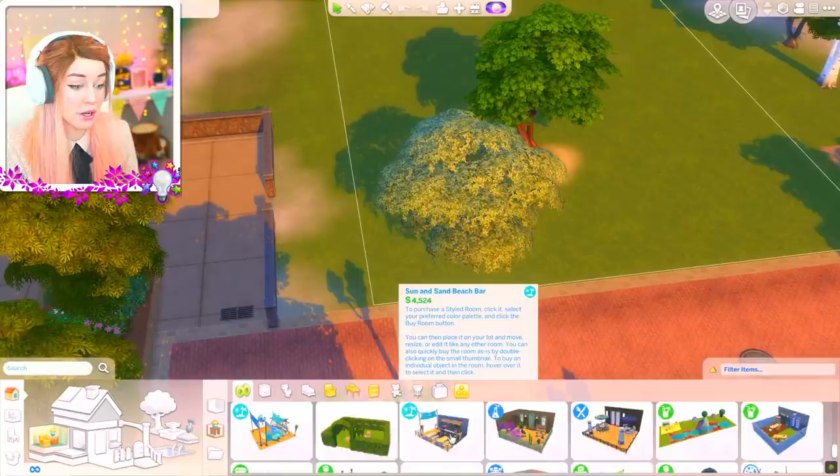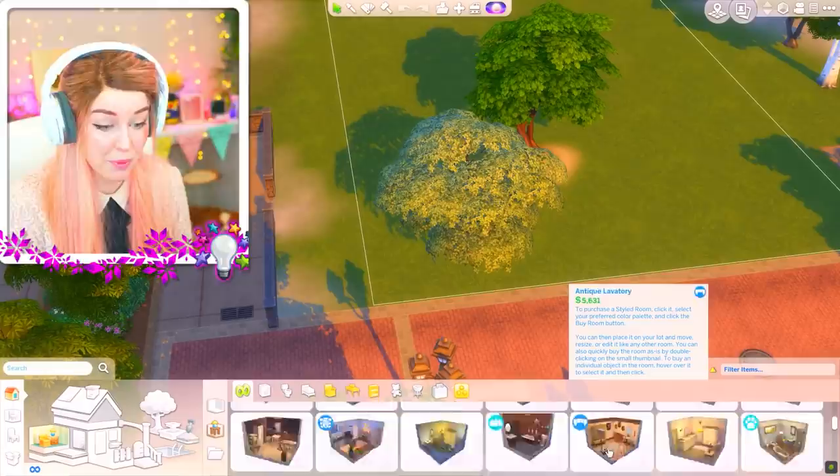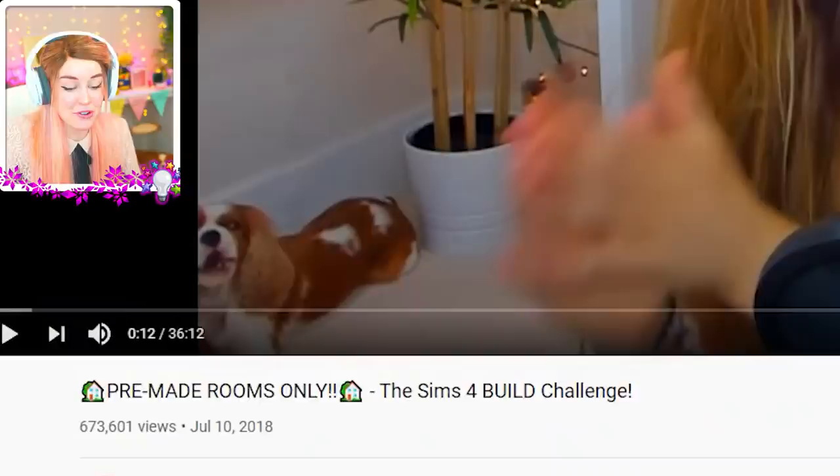Basically, you have to create a sim house using only the pre-built rooms. When I last did this, there were a lot less pre-built rooms. So this is actually going to be fun because there are way more rooms now than there were the last time I did this. Also, guess what there's way more of this time around? Eyebrows!